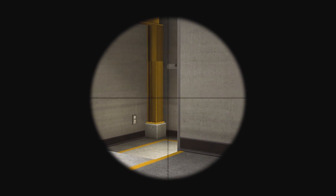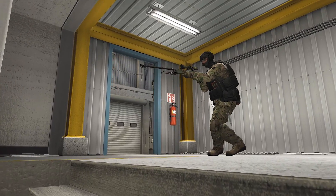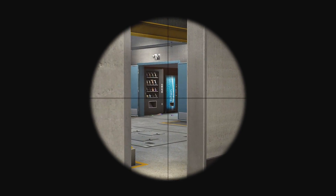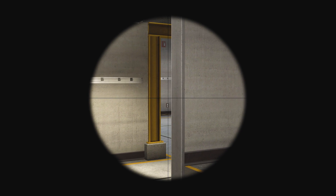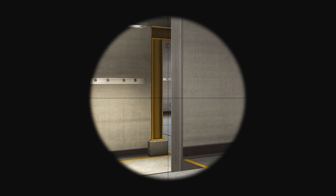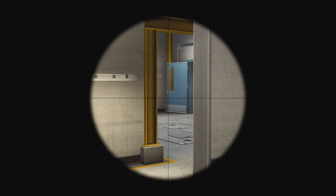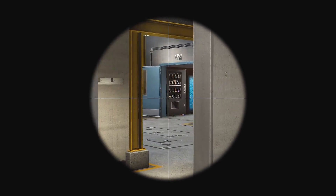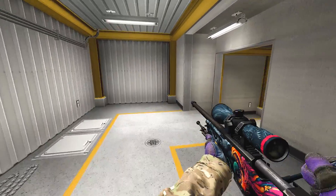I jump on the silo, come down, and then I scope right here — right when I enter into the door, I'm scoped up, moving in and inching in — because they more than likely didn't hear a scope at the start of the round with nades going off and glass breaking. This gives you a very safe route, and since they changed how the hut works and the position of the hut, with emo being removed inside hut, you actually have a much safer pathway for picking into here.